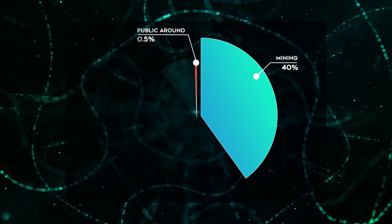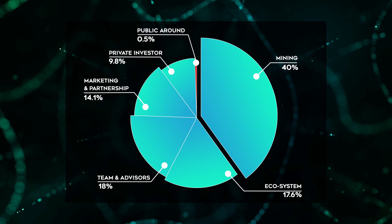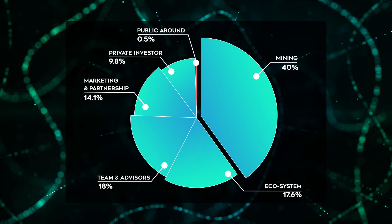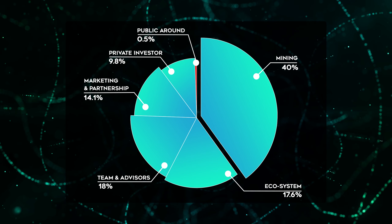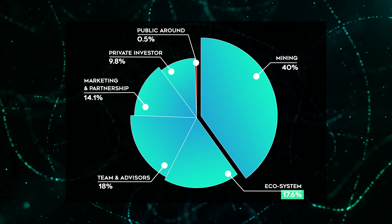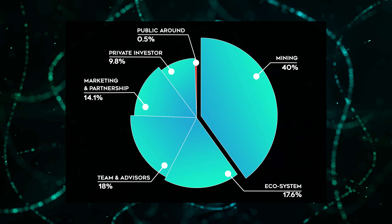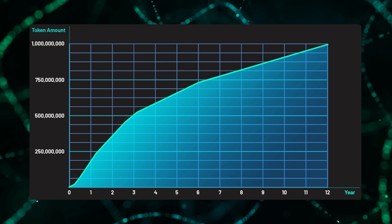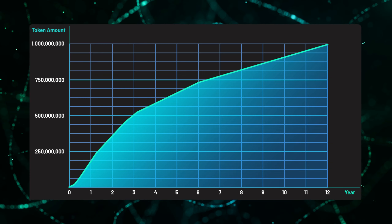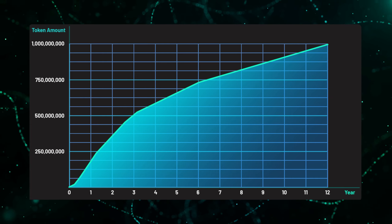The total supply of BCMC token is 1 billion across all chains combined, which is why they must be burned on one chain to be minted on the other. 40% is for mining rewards, 0.5% for the public round, 9.8% for private rounds, 17.6% for the ecosystem and treasury, 14.1% for marketing and partnerships, and 18% for team and advisors. It will take 12 years for all 1 billion tokens to be in circulation. You can find more detail in their Gitbook, linked in the description.